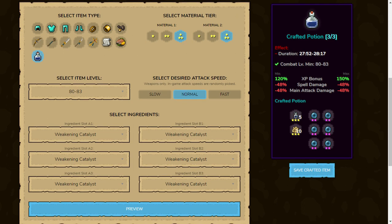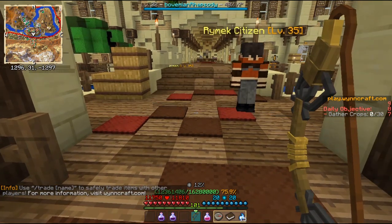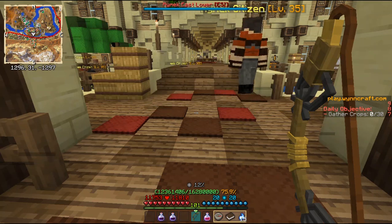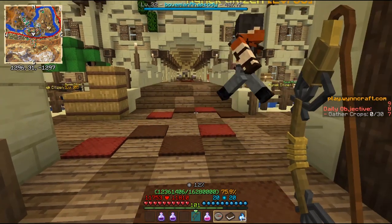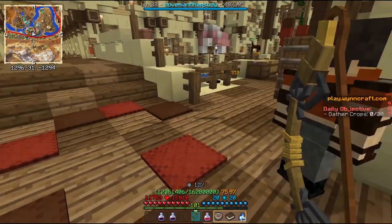Potions level 80 plus will have 3 uses, like this one here. I already made a video explaining where you can get lunar charms, so the link will be in the description. If you want to get that ingredient, definitely check that video out. But with weakening catalysts, it's a bit more difficult.